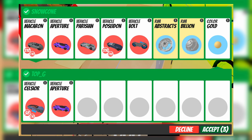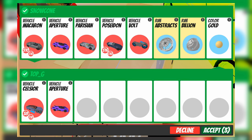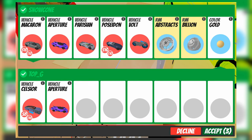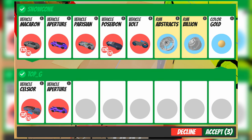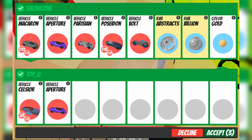He traded the Macron at 4 million, the Parisian at 2.5 million — that's about 6.5 million so far. Then we have 9 million with the Poseidon, and you can include an extra 1 million for the Voltbike. So that is 10 million, and then 12.5 million for the Gold Color. That's 12 million traded for 22.5 million — a very good W, and the Aperture cancelled on both sides.